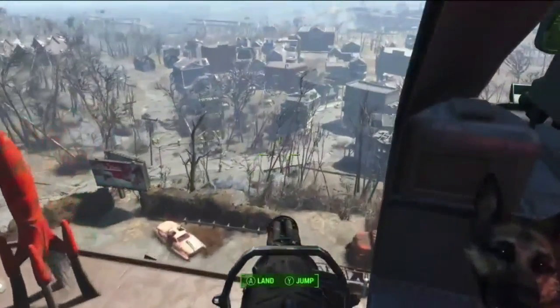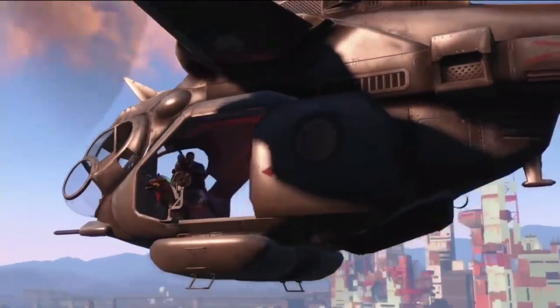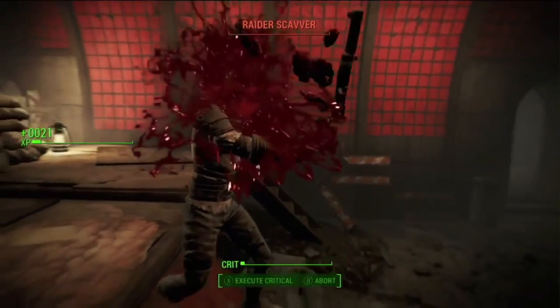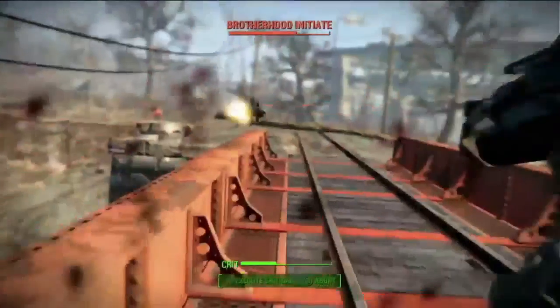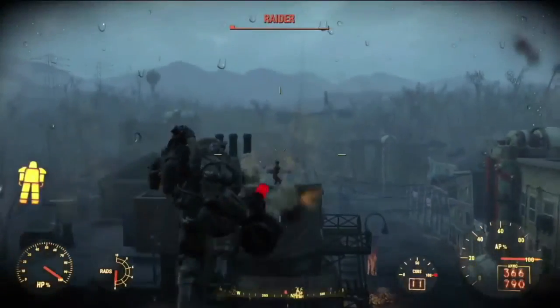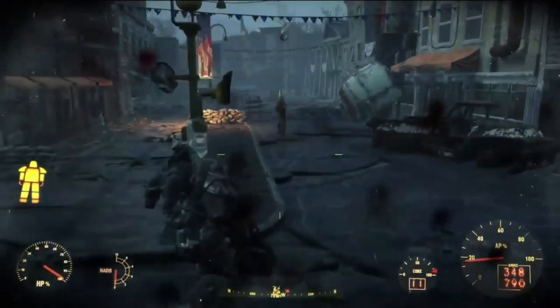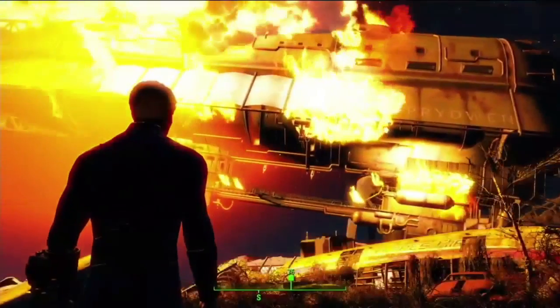Now for people that don't know what the helicopter shown to us is called, it is called a Vertebird. Surprisingly, the Vertebird was in the previous Fallout games, and it was primarily used by the Enclave. The gameplay shows us that you have to use a flare to signal that you would like to be picked up.